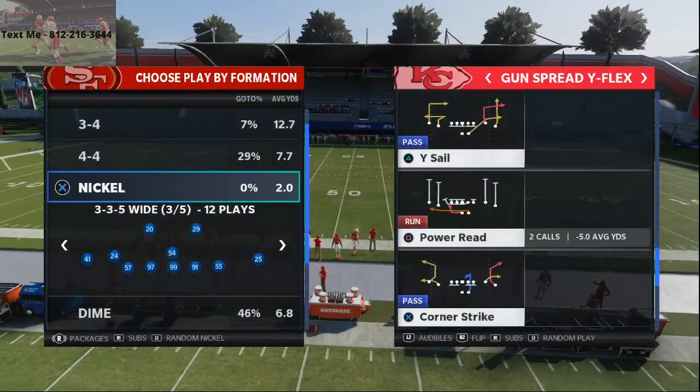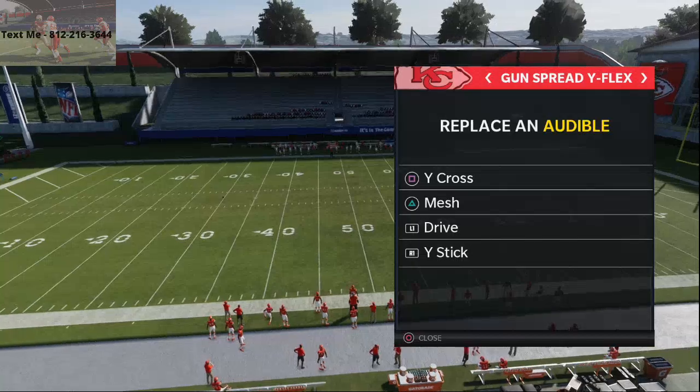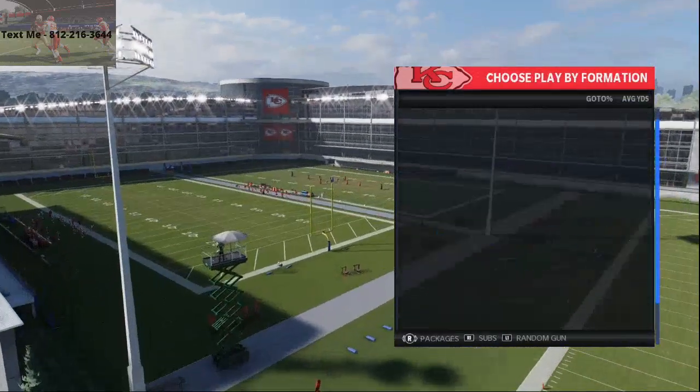The plays you're going to come out in — the audibles you're going to set are Y Cross, Mesh, Drive, Y Stick — and you can come out in pretty much anything you want. The play that I like to come out in the most is the Gun Spread Y Slot Curl Wheel.